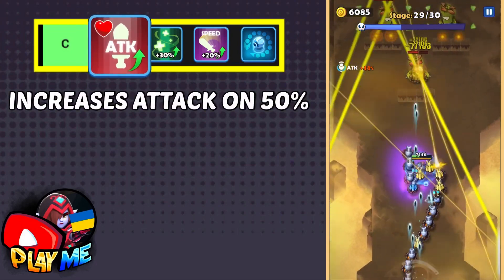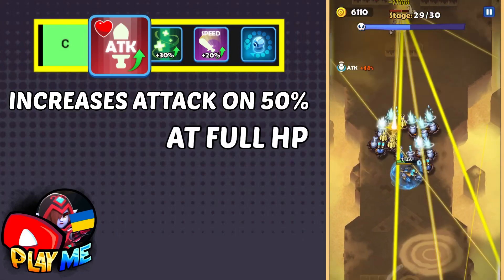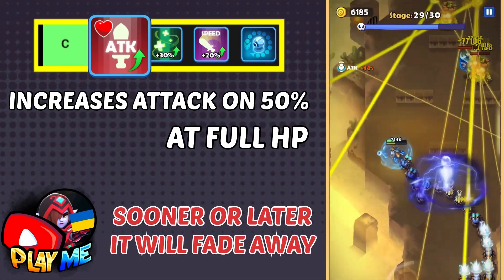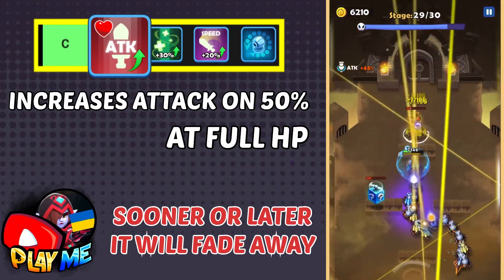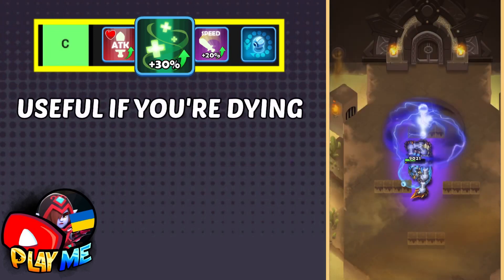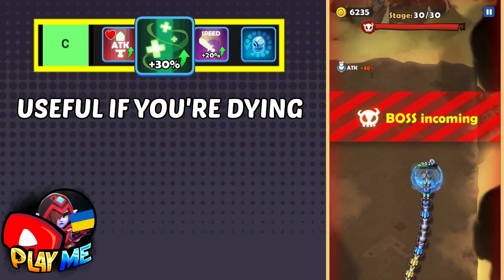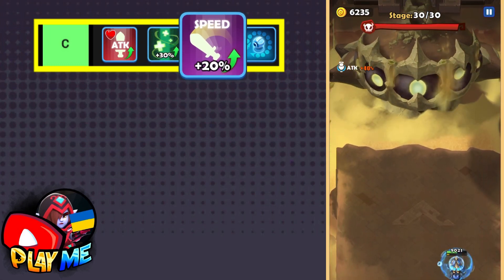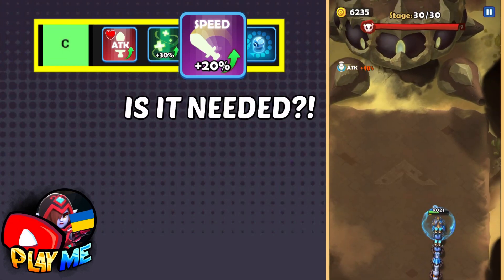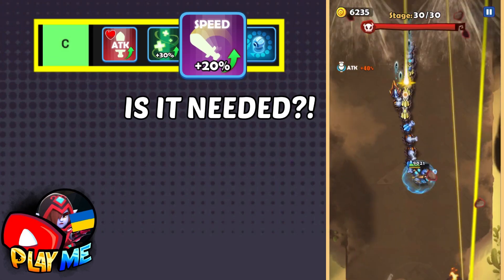Here we have the worst skills. Cold Blood increases attack by 50 percent but requires full health. I played many times and in every stage, sooner or later I was receiving damage, so this effect fades away quickly in any chapter or trial. Recovery Item is only useful if you need to recover your health — otherwise it's a bad skill to choose. Attack Speed Up increases your attack speed by 20 percent, but I didn't find it useful and don't really understand why you would need higher attack speed here.